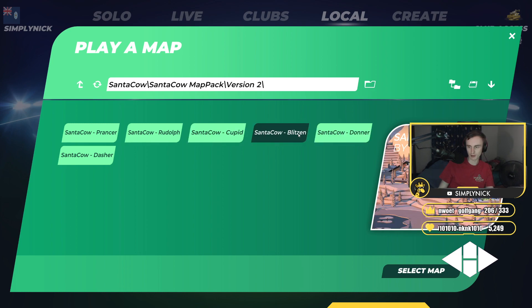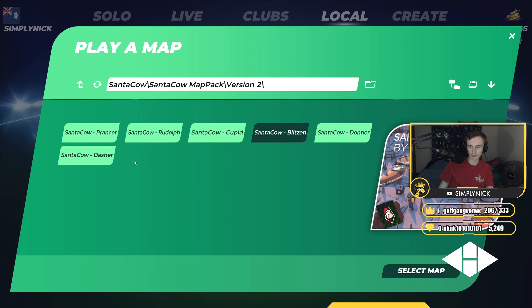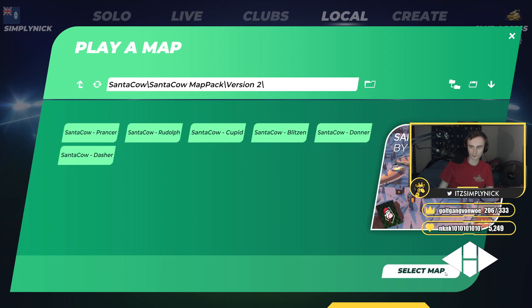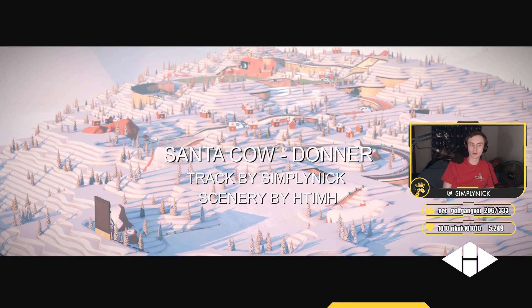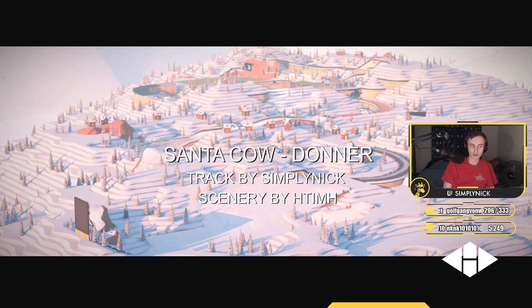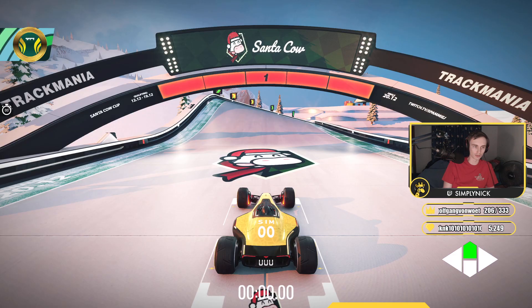Once again, if you want to play it, it is on the server Santa Cow in Spam's club. You will need standard or club access to be able to play them. They are on Mania Exchange as well if you want to download it through that, but if you want the rank to try and qualify for the comp, you will need to play on the server. I recommend playing on the server anyway — it's 12 minutes per round, so just an hour to go through all the maps.